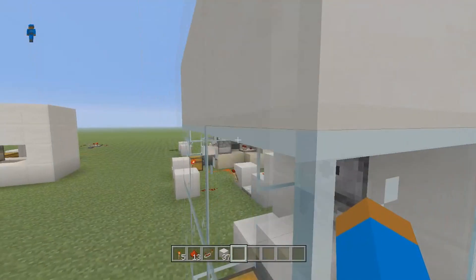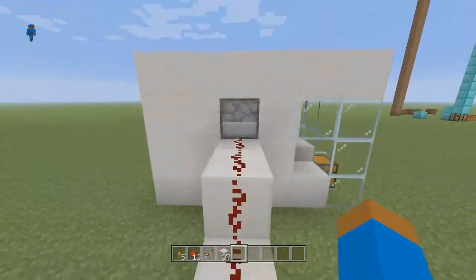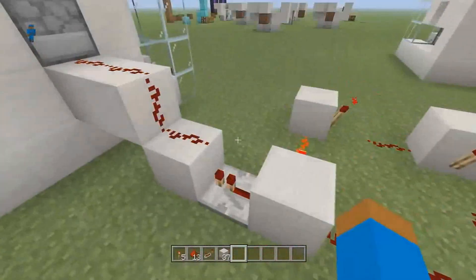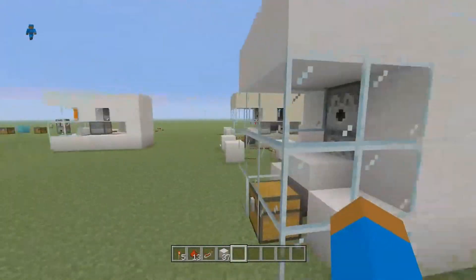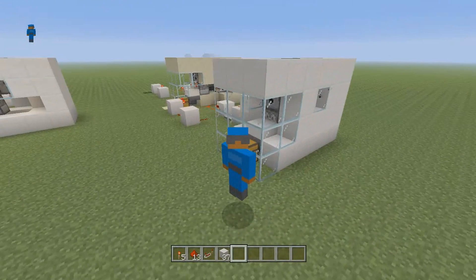I've literally been sitting here for 45 minutes and only got two or three chickens from this one, but there are a lot up in the chamber. It's based on luck. When the eggs run out, just cut the power by removing any piece of the redstone clock and it'll stop.